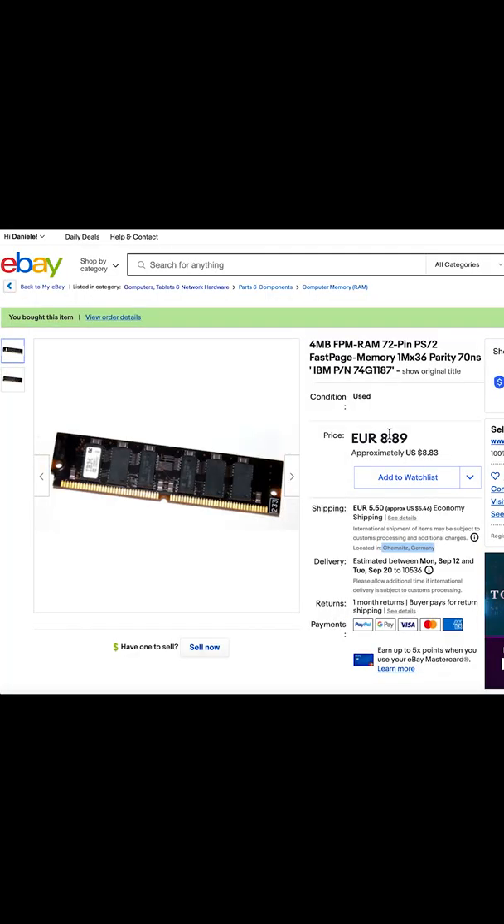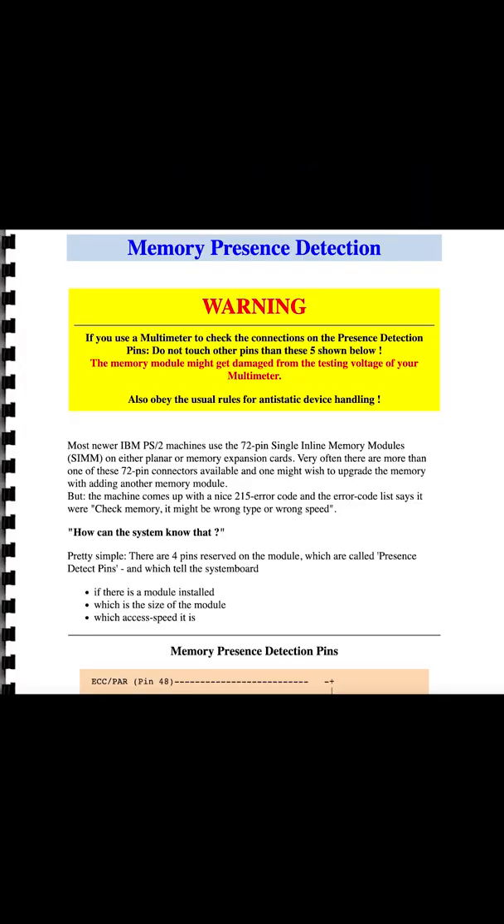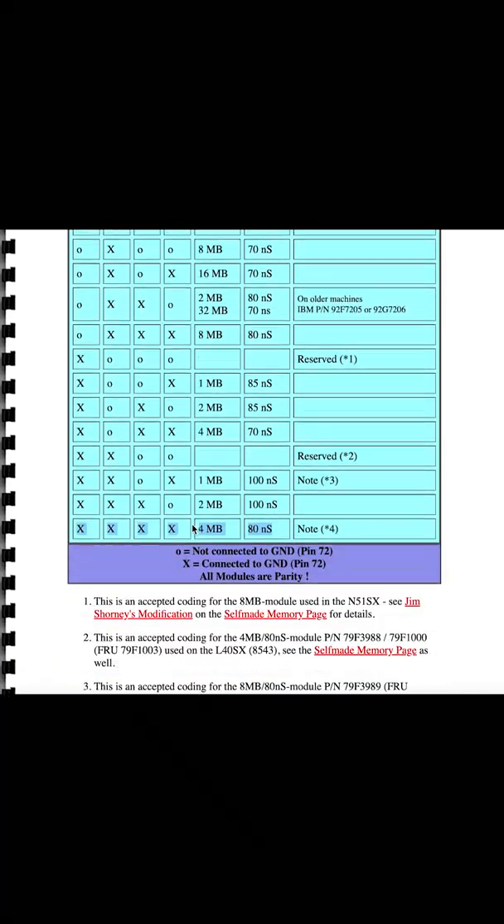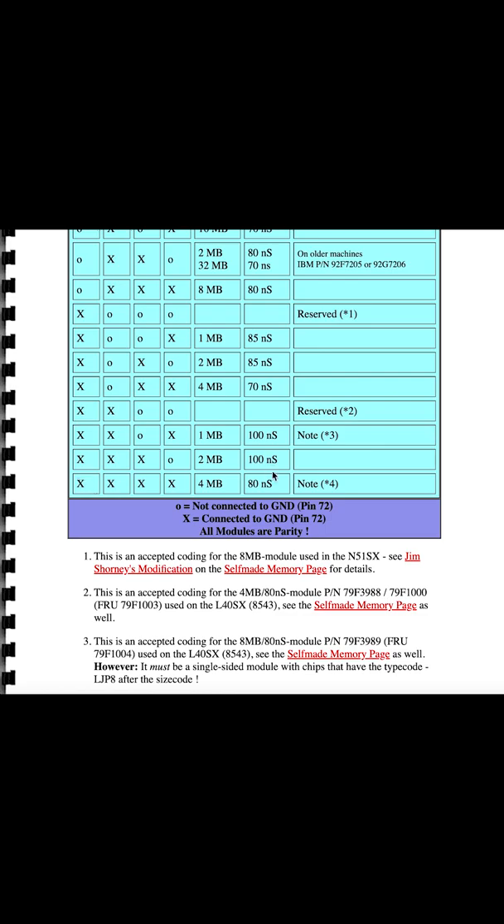So the only thing we need to do now is to convince the PS2 that this 70 nanosecond memory is, in fact, 80 nanosecond memory. And how do you do that? Let's go to the memory presence detection page on the MCA Mafia website by Peter Vent, who says that the 80 nanosecond four megabyte SIM modules have all four presence detection pins grounded.